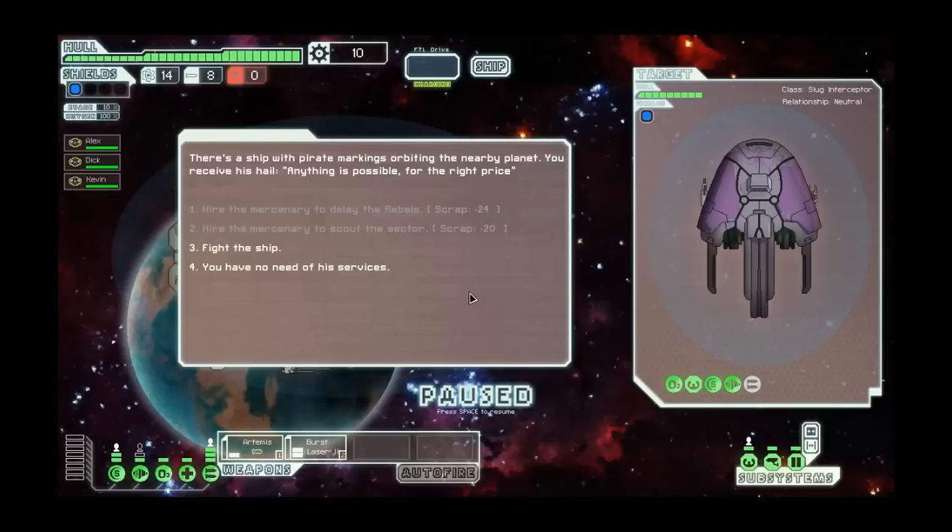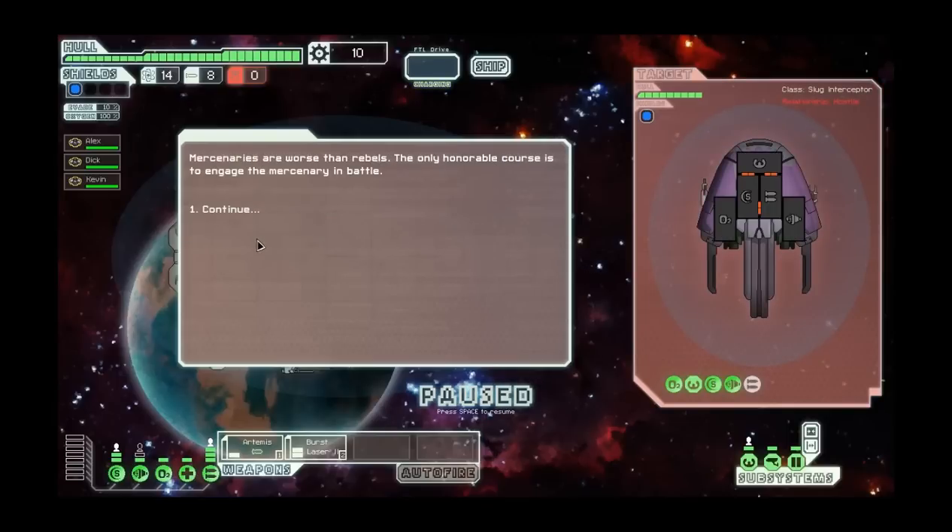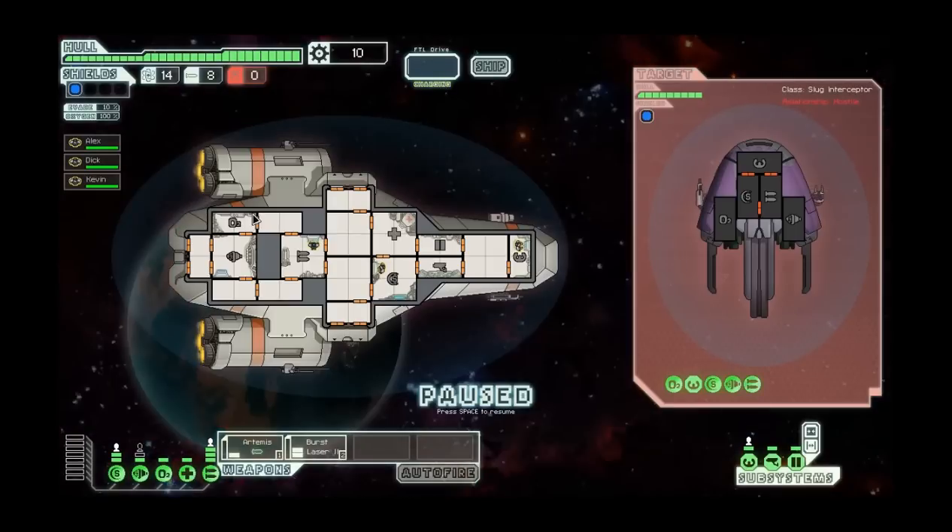There's a ship with pirate markings orbiting the nearby planet. You receive his hail: 'Anything is possible for the right price.' This is a mercenary ship. You can pay him to delay the rebels who are chasing you - it's kind of like a time restriction on the game. You can also have them scout for you, which will tell you what all the markers are on the map instead of them being random. Or you can fight them, and I normally fight them. Mercenaries are worse than the rebels - the only honorable course is to engage the mercenary in battle, of course.